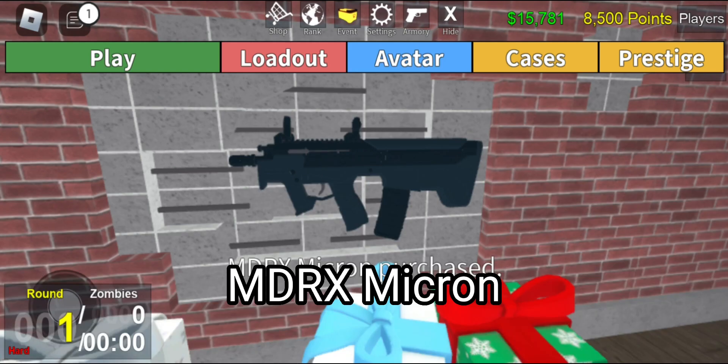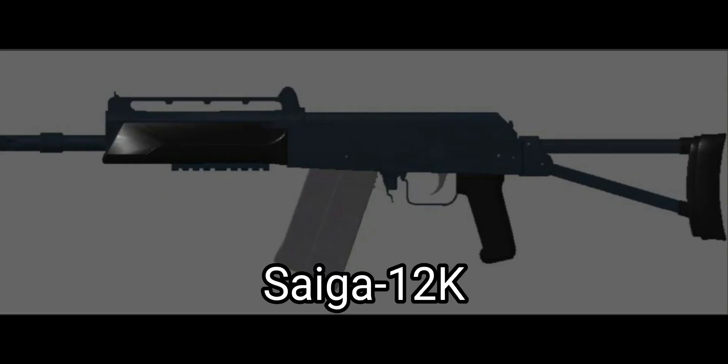The MDX Micron is the best gun at tier 5 because its damage and fire rate combined are pretty good, and its ammo capacity is average. The Saiga is one of the best weapons in the entire game because its damage is very good in easy mode and it has not bad recoil. This is the best cheap weapon in Zombie Uprising.